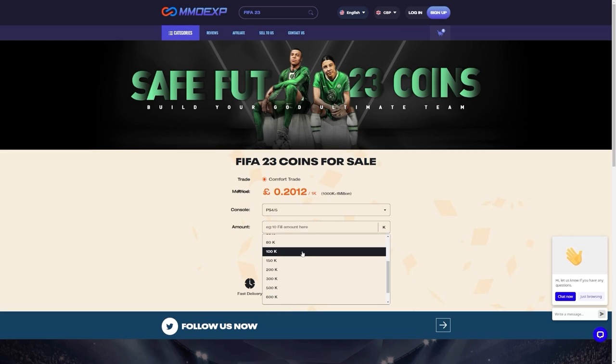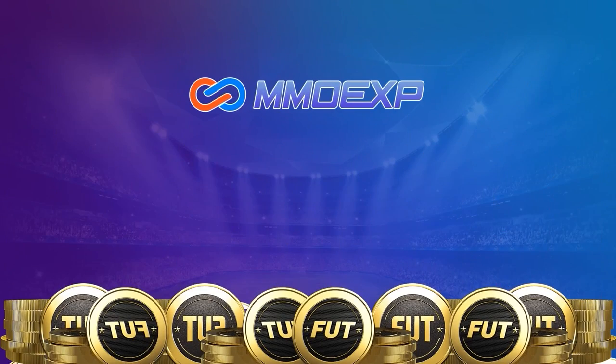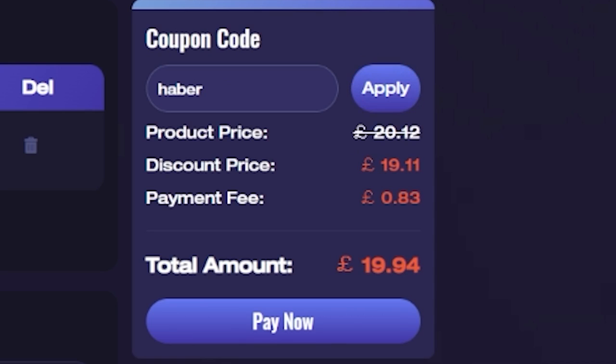For cheap, fast and reliable FUT coins, check out MMO EXP. There is a link down below — use the code HABER to get yourself 5% off all of your orders.